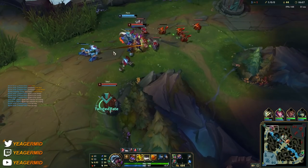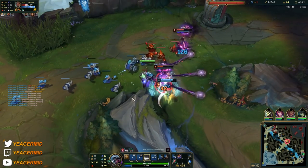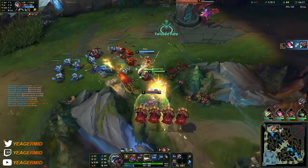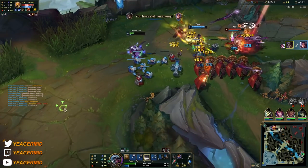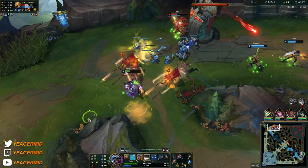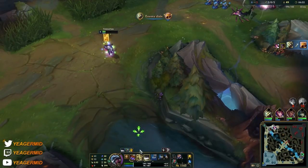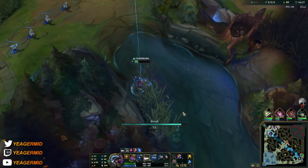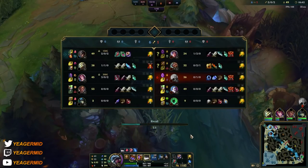Shove out the waves and then roam. Twisted Fate is really good at counter-ganking the enemy jungler when he gets level 6, so you want to make sure you have extremely good map awareness. Because then you can pull off stuff like this — otherwise this Fiora would have died if I was not here. You can already see how much pressure you are able to have with this champion. This is how you want to carry with him. He doesn't have a lot of damage, but he has really good waveclear, really good CC, and he is really good at roaming — so that is what you want to abuse.